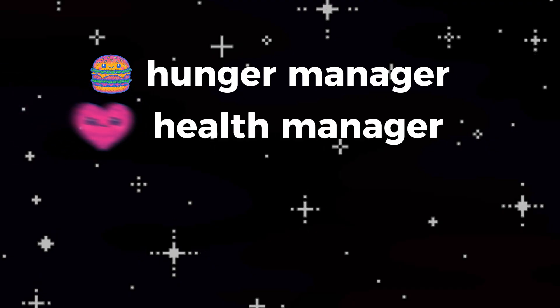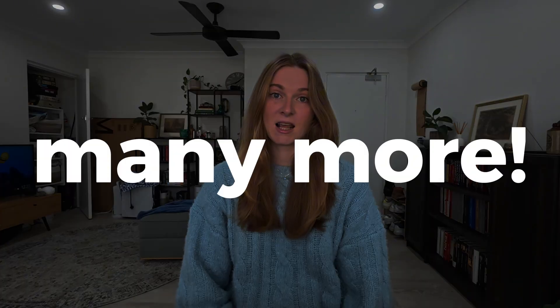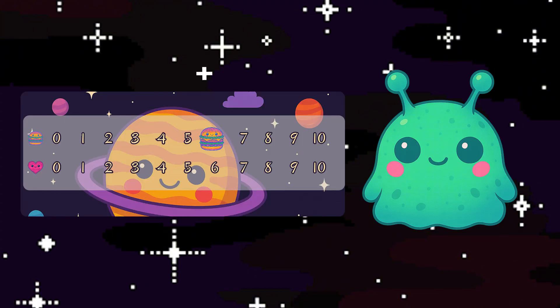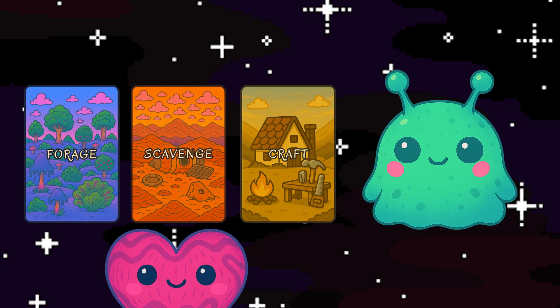Along with a movement manager, I knew I would need a hunger manager, a health manager, an interaction manager, an inventory manager, and probably many more. In Gathering Grounds the board game, players forage for food and must eat that food to replenish their hunger, as hunger is their currency for taking actions. If that hunger level depletes, the player must spend health in its place.